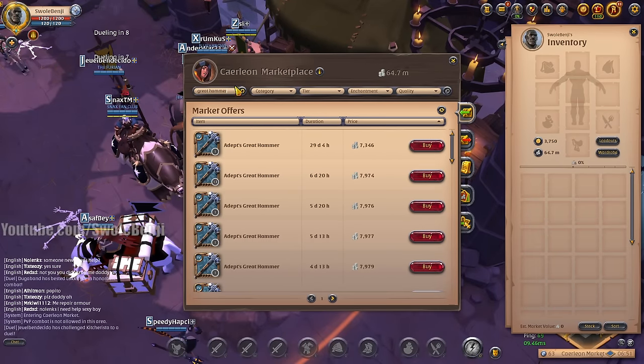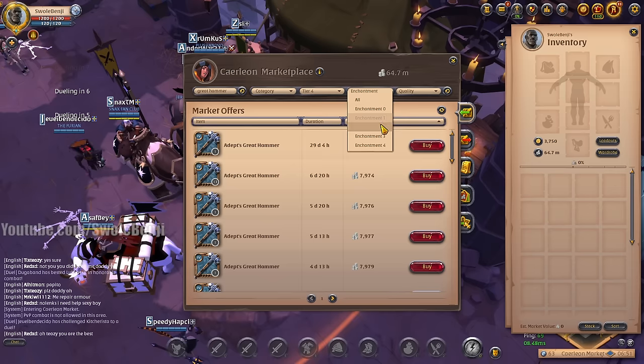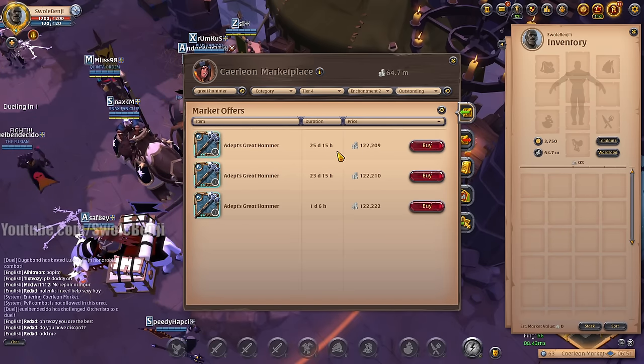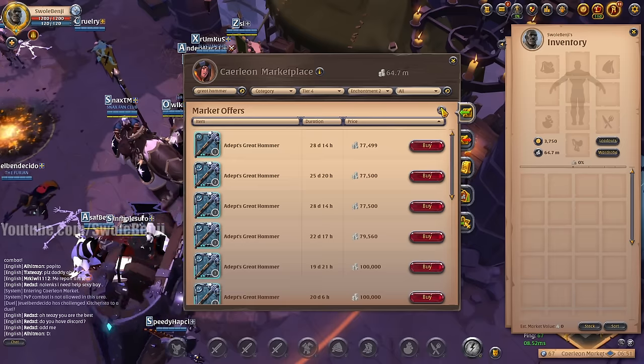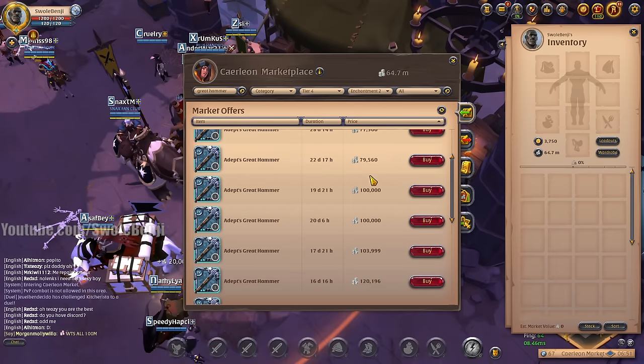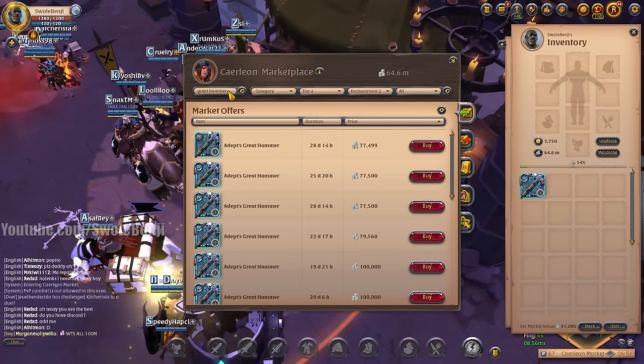Let me take a look at the image I have saved. We're going to go with Great Hammer, Tier 4.2 — that should get me in. Let's do Outstanding. Why is that so expensive? I get it that it's Caerleon, but whatever. We'll just buy this one.